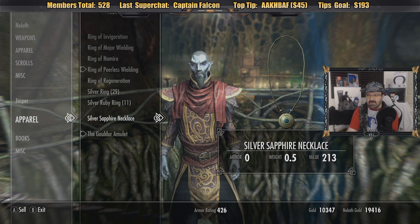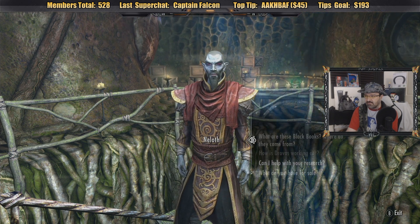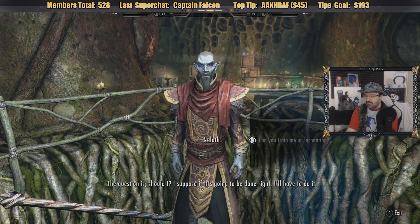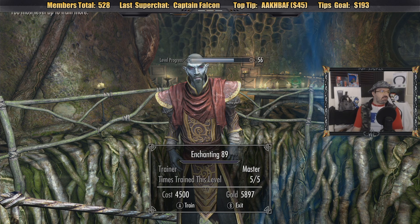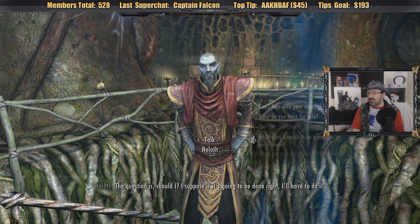Alright, I made 10 grand back from what I had spent on him. So now what I can do is buy the next level. Now I'm maxed — I'm at 89 enchanting. Pretty good, I'm getting there. Once I hit 100, then I can do the double enchantment, which is broken as shit. But now I'm out of gold, I have like 5,000.